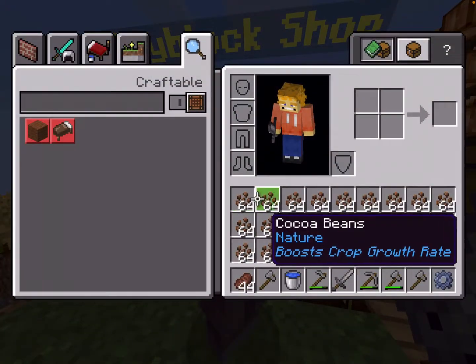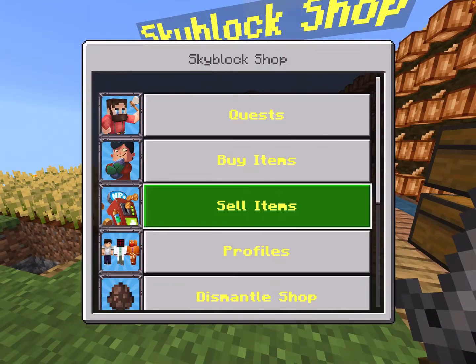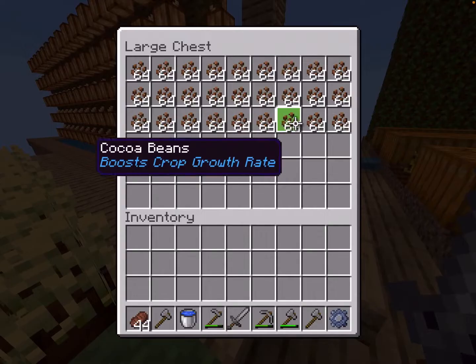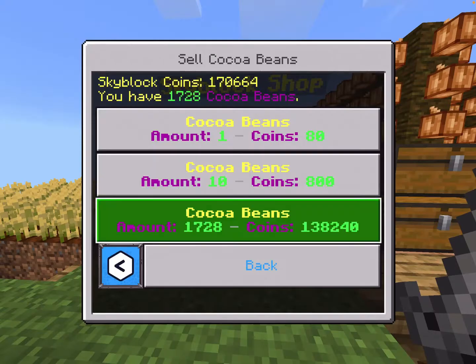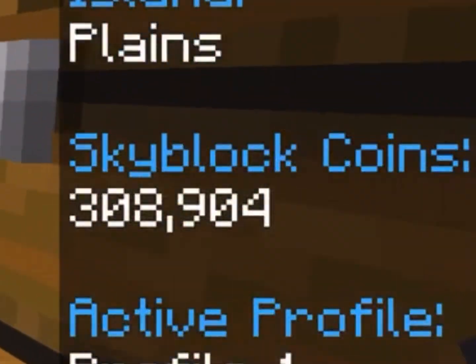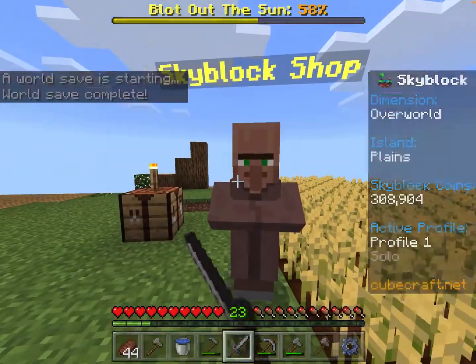Now for the moment of truth. With a full inventory of Cocoa Beans, let's go ahead and sell items. How much money are we going to make? Oh my goodness! I think we're rich. I think we are very rich. Let's sell some more! Oh my goodness, we're at 300,000 coins! And we didn't even scratch the surface, we still have this chest to go through.